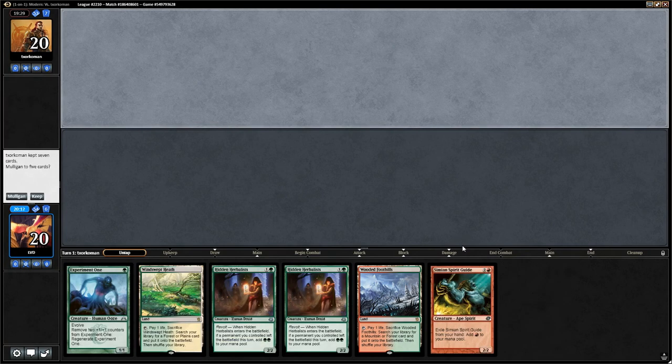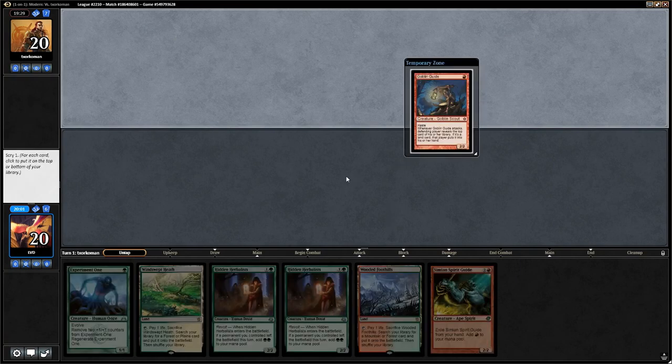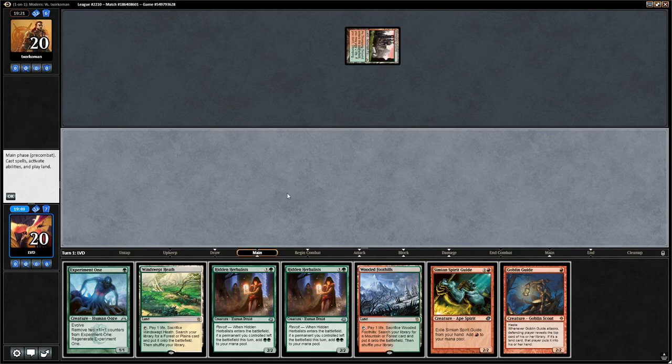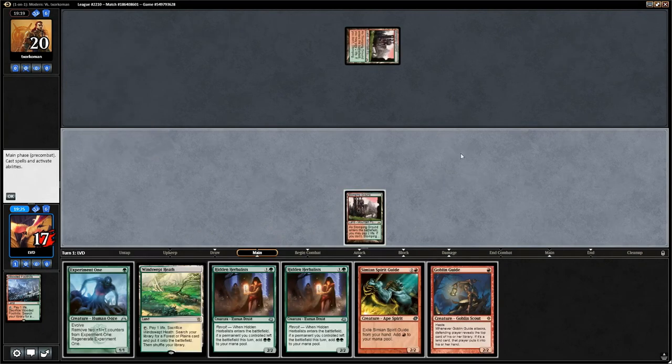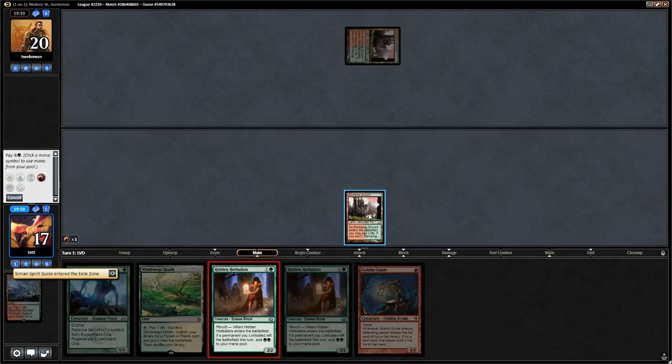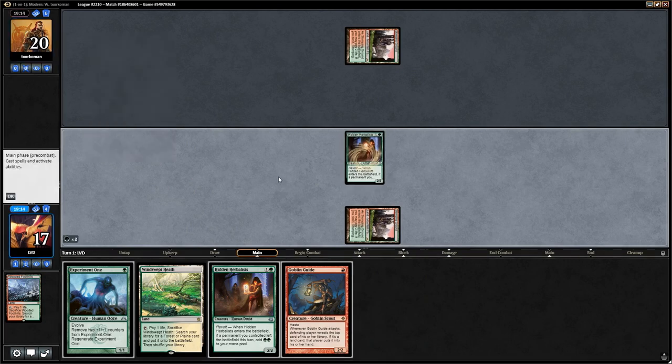On six we can keep: on turn 2 we can play out two Herbalists and Experiment One, with a second land and Goblin Guide to pump Experiment One and attack with an additional creature. We keep the Guide on top with Scry. On the draw we get to draw the Goblin Guide first, but we go for Hidden Herbalists on turn 1 with the Spirit Guide. We enable Revolt, exile Simian Spirit Guide, and play Hidden Herbalists for double green.